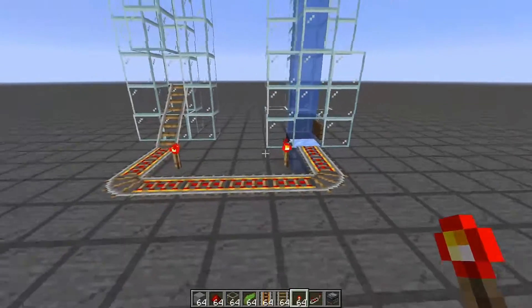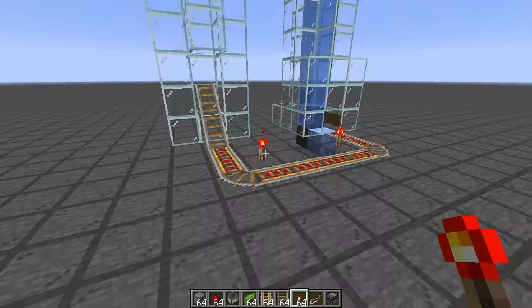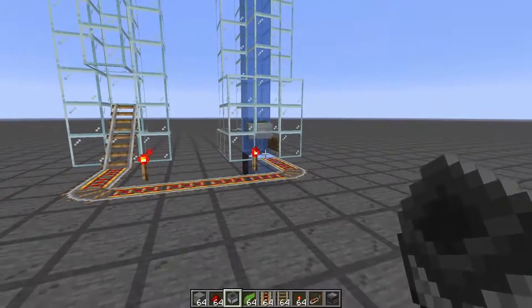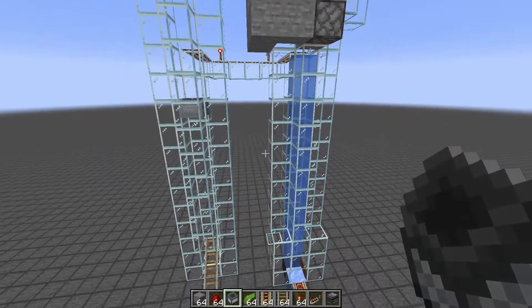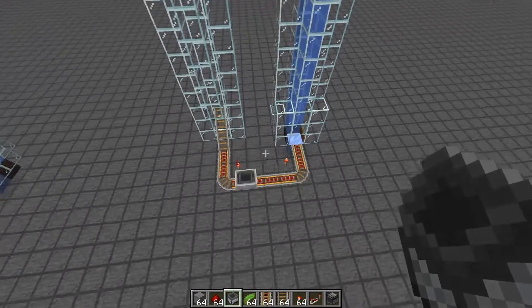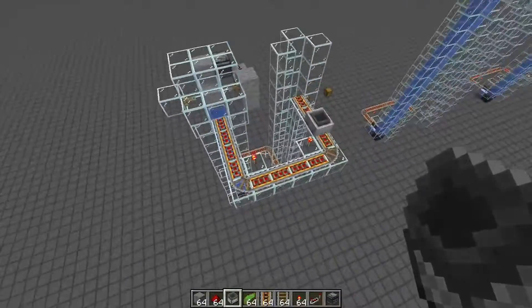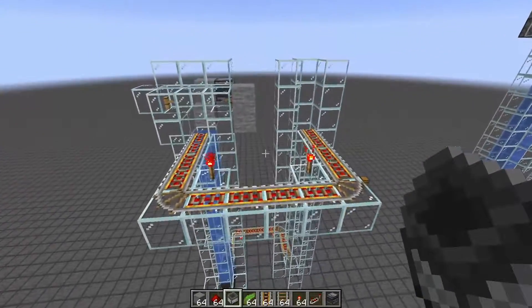Let's take a look at it. We'll grab a mine cart with a hopper in it and give it a push — there it goes. It pushes the mine cart out, drops it back down the shaft, drops it to that point, and loops back around. Easy. The possibilities are kind of crazy when you think about the implementations you can go into.